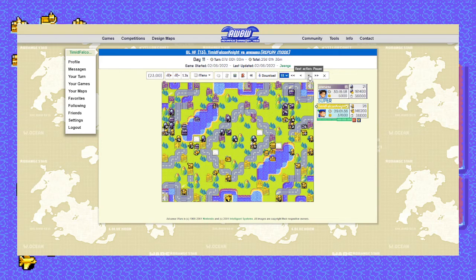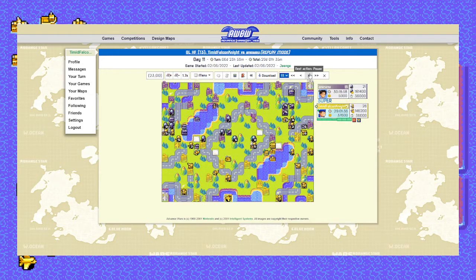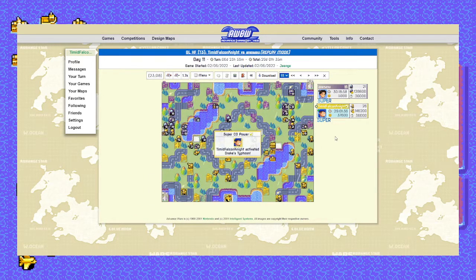But he just left himself wide open to Drake's Typhoon — look at the damage here. It's basically another 33,000 just from pressing a button. That's three quarters of what he did with his super power and all of those fancy moves, just from the click of a button. I'm able to push through pretty heavily on this turn.